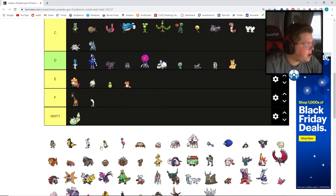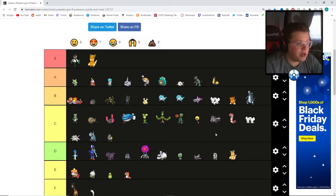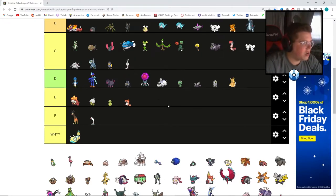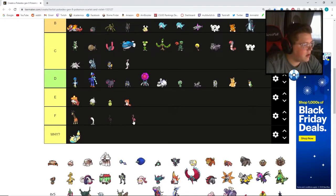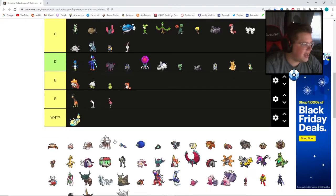The bird I'll put at C, but I do like its evolution quite a bit — sticking that at A. Then we swoop back down: the stork Pokemon goes at C, the parrot at D, and the flamingo at F. Again, why? It's such a weird one — you didn't do anything, you just copied a real life animal. And even when you copy a real life animal like the dolphin, you literally named it 'Flamingo' and just removed an N. That's not a Pokemon.